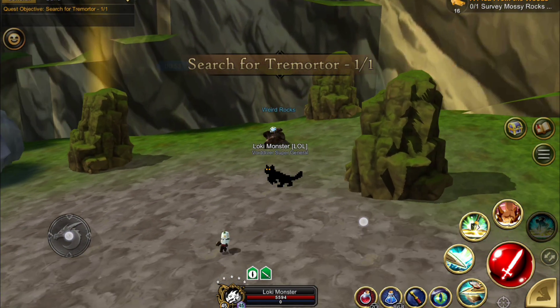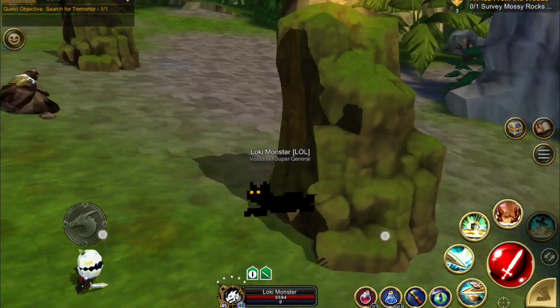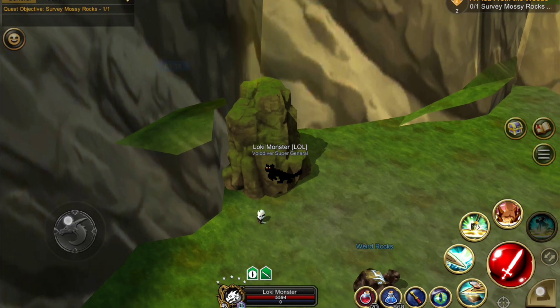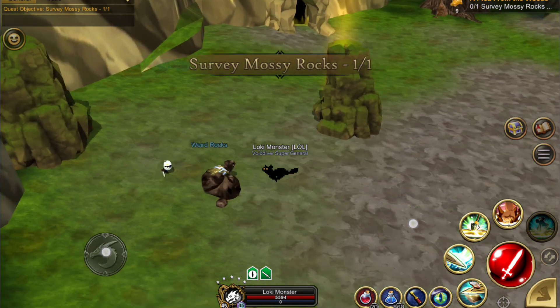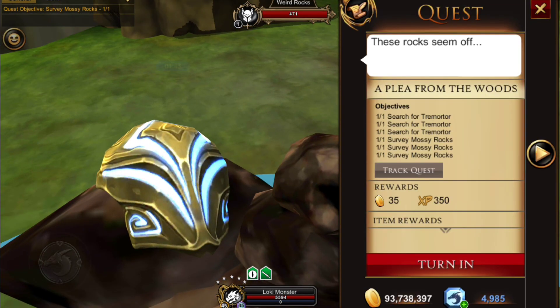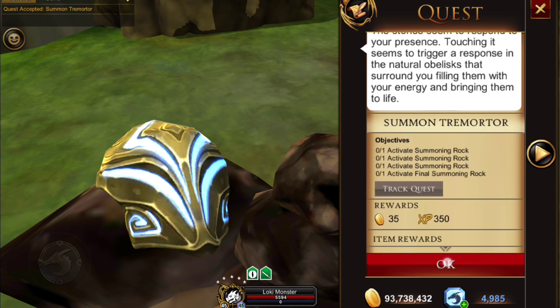Following the trail to Tremonor, you find these very suspicious-looking weird rocks — three piles of rocks. You just want to click on them for the mossy rocks for the quest. Now I was trying to climb up these rocks, which is really frustrating, but you don't actually have to. I discovered right here — don't waste your time trying to climb on the rocks. You can just click on them.